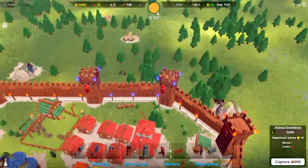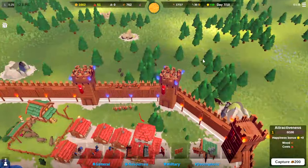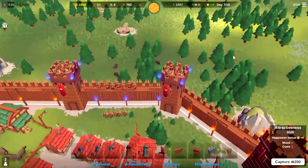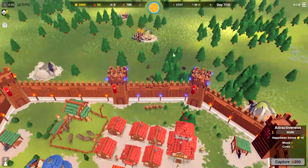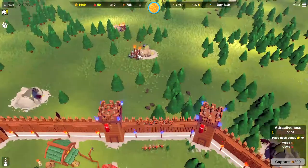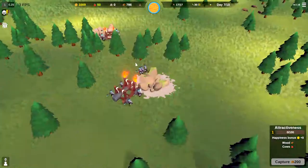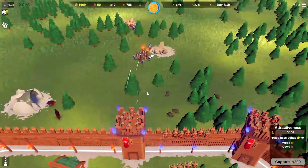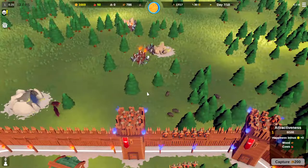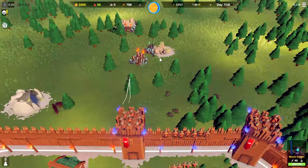We've got just a few more seconds here until the moon people decide we are not friendly. Let's just see what they bring to attack us. We've got a battering ram and a catapult back there, and they are already being attacked by our beautiful archers. Looks like some knights just spawned in as well.